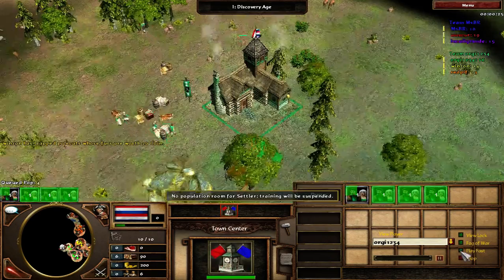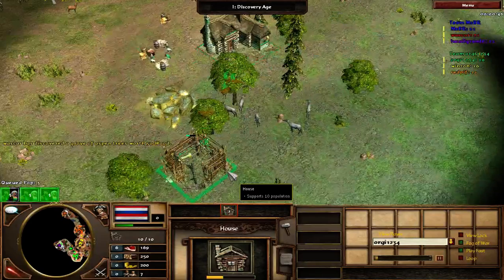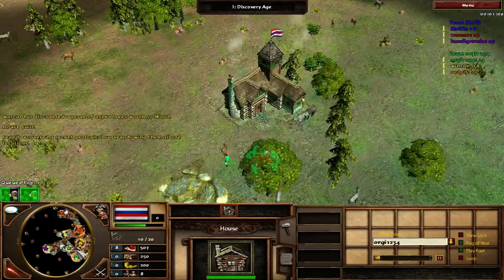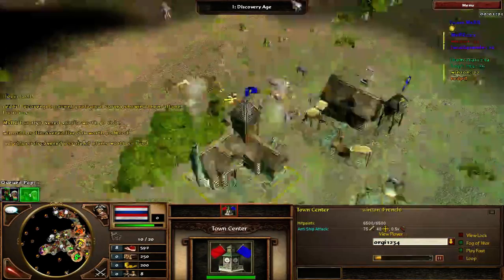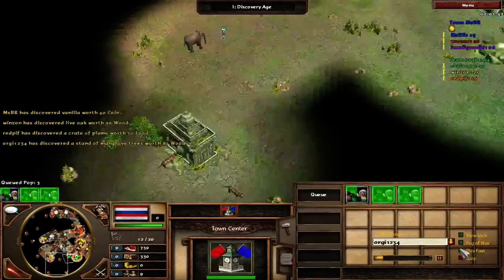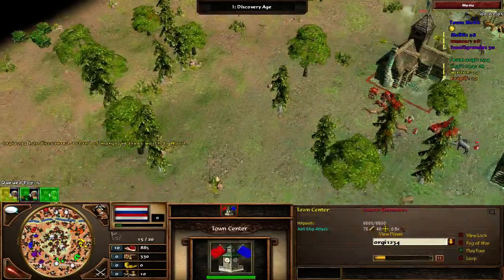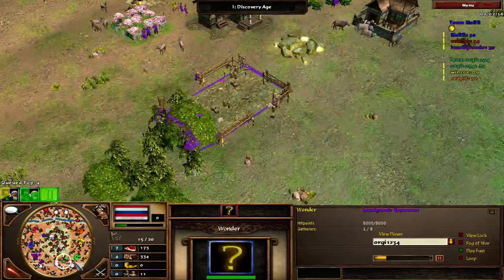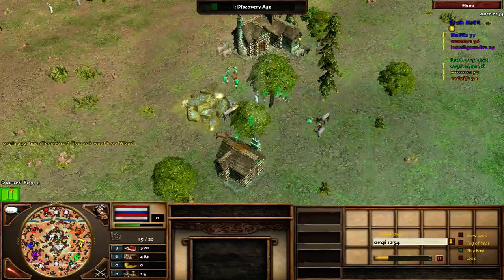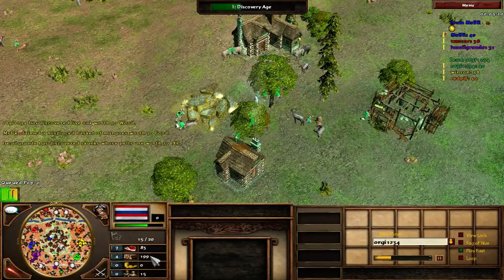Because we are going for a rush as they have Japan, I will age up with 15 villagers and I will try to pick up as many treasures as I can while I am aging. I am playing as Dutch, my mate being French and British versus Japan, British, and German. Because of Japan, we are thinking to rush. I already have enough wood from 3 wood treasures to make a bank and a barracks.